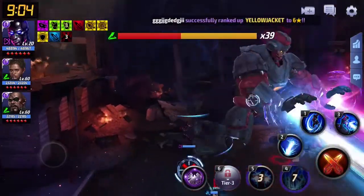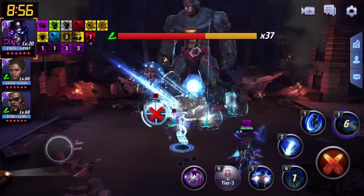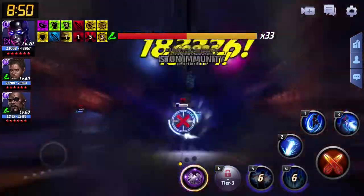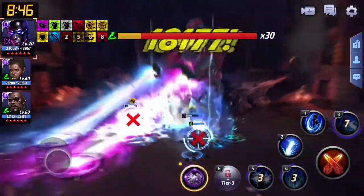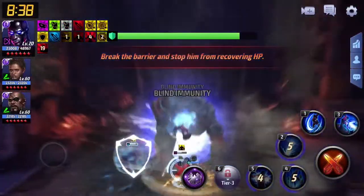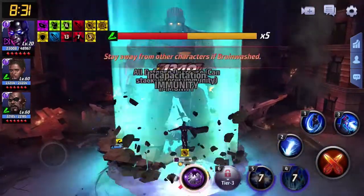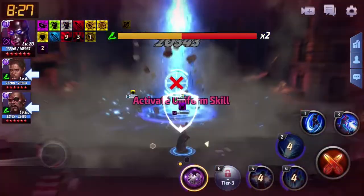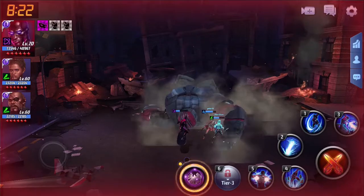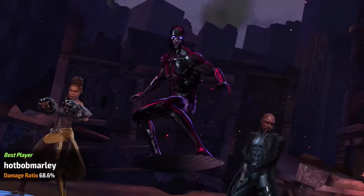We're so far ahead in damage — and that's a tier three Sharon. How is Silver Surfer outscoring a tier three Sharon by a long shot? We have the fourth skill on proc. We've got frozen, so the third skill doesn't work. Five into four — boom! Silver Surfer's skills really look epic. He really embodies the cosmic character idea. Are we still outscoring Sharon? We finished first in damage against a tier three Sharon Rogers.